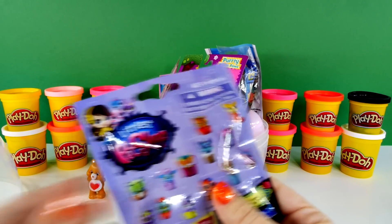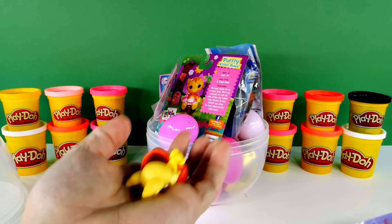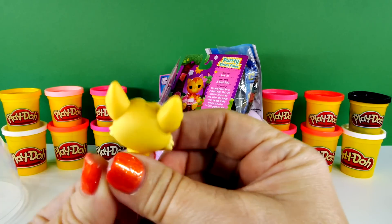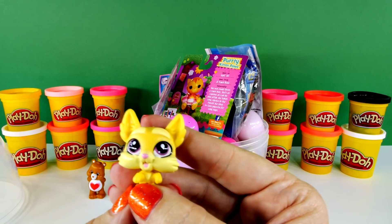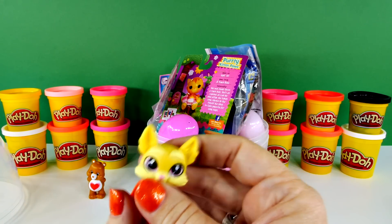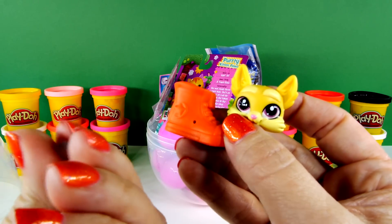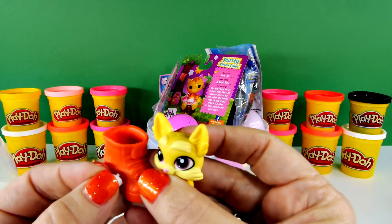Next, let's do the Littlest Pet Shop. This one's cute, it's a new one. I think I have a hard time telling what these are because they're so tiny. He kind of looks like a little puppy, like a chihuahua maybe. Little tail. Whatever he is, he's really cute. And look, he has a boot. His boot matches my nails. And what's in my hand? This looks like a ball, so maybe it's a dog ball.